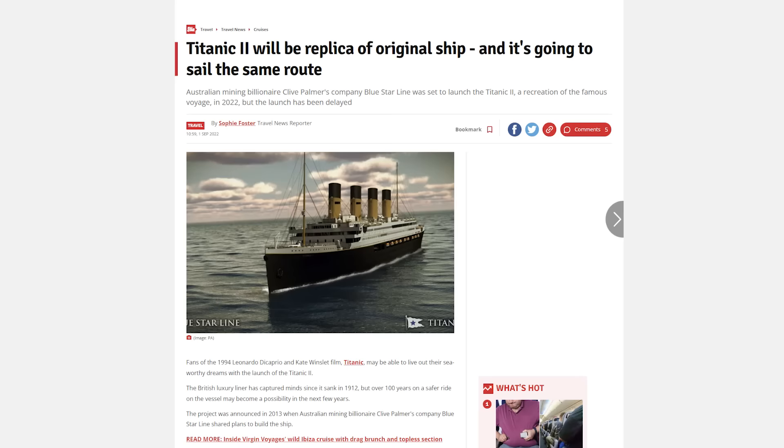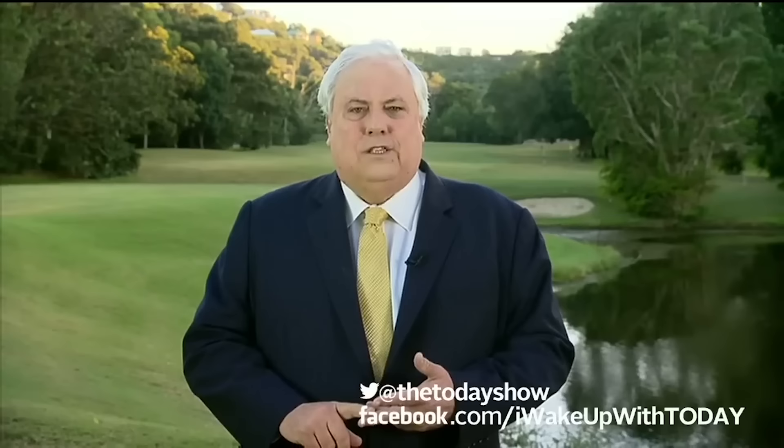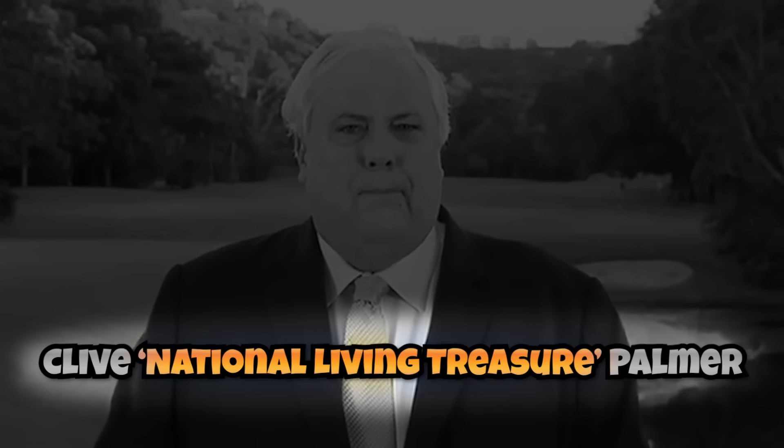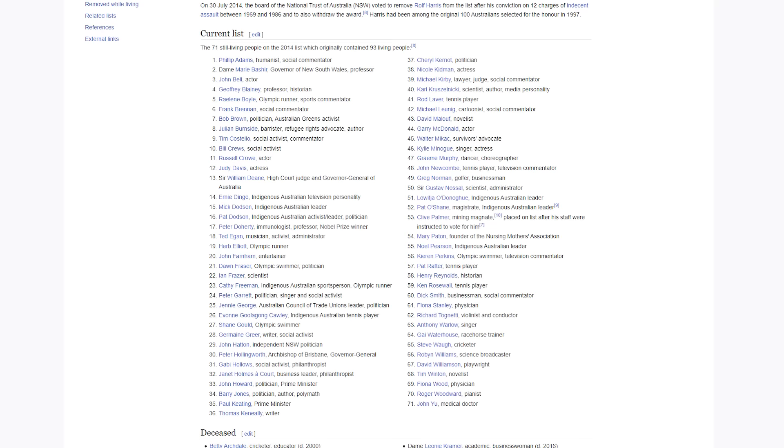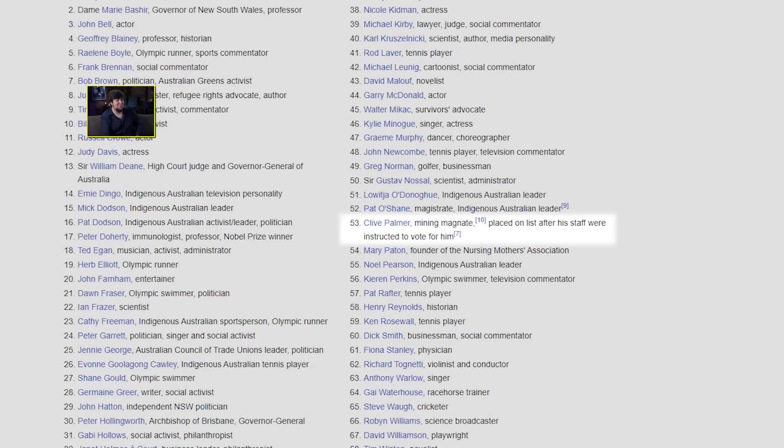Anyways, check this out. Tell me, what do an Australian mega mogul and a cruise liner have to do with each other in the year of our Lord 2023? If you said sequel to the Titanic, literally called Titanic 2 — you'd be a suspiciously good guesser, but also, unfortunately, correct. Well, why don't you tell that to Clive National Living Treasure Palmer, the man of the hour and the brains behind the operation to resurrect the doomed vessel? By the way, I'm dead serious, that is officially his title. He's one of a hundred people to have the designation of National Living Treasure in Australia — and he's the only one on the list where it specifies specifically, placed on list after his staff were instructed to vote for him.